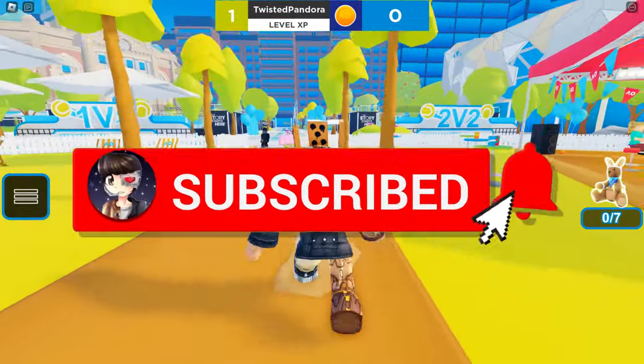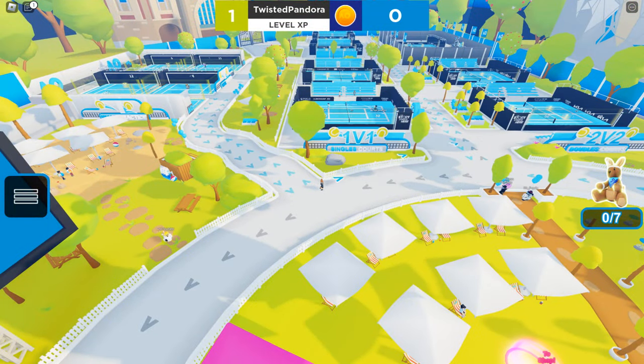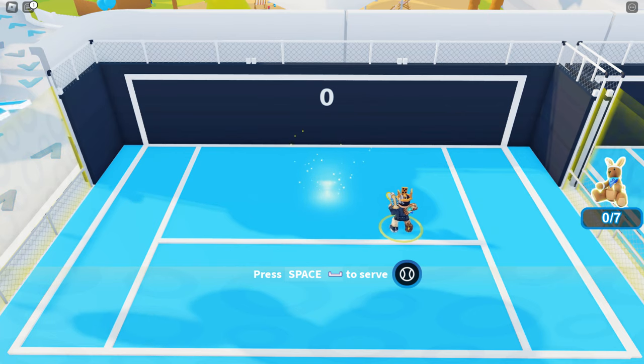To start off we're going to do the easiest ones, because there are five UGC items that we can get here. We are going to head over to the practice realm — if you zoom out there's 1v1s, 2v2s, and a wall practice right over here.